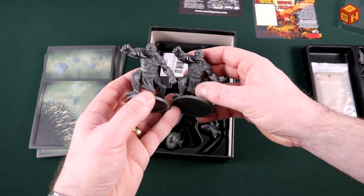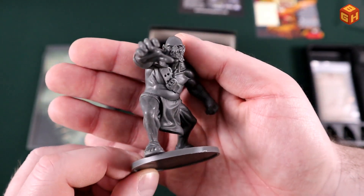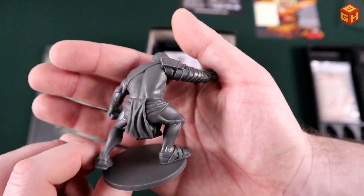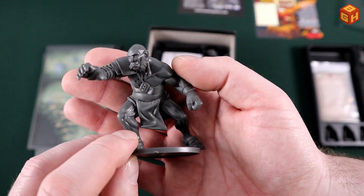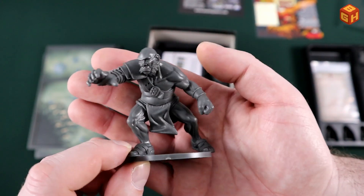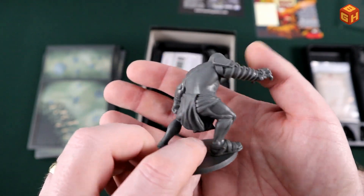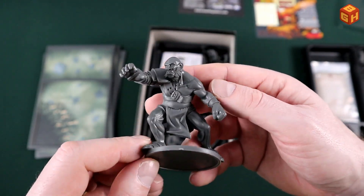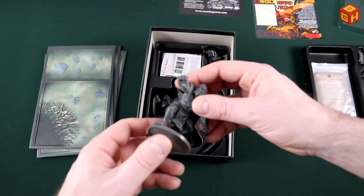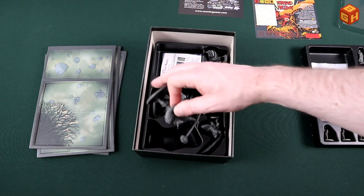Then we have two giants and they are the same sculpt — two of these big giants coming to grab Hellboy. Really big dudes. They have a nice amount of detail on them, though they're not wearing too much so there's not a whole lot of surface to detail.